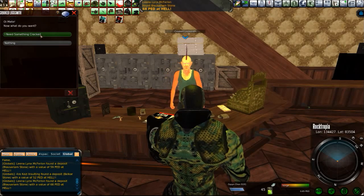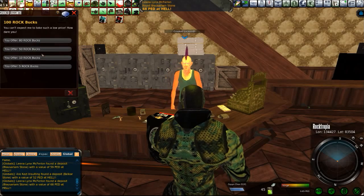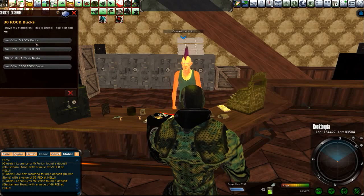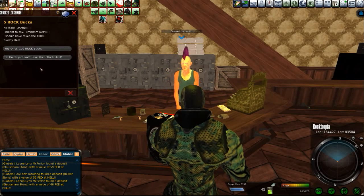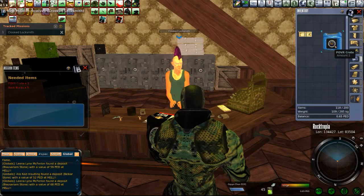I need something cracked, matey. I'll give you five rock bucks — and he's like, heck no. I've got five rock bucks. No. How about zero rock bucks? No. How about a thousand rock bucks? Stupid troll. Take the five rock buck deal. And it gives you this mission: the Crooked Locksmith.